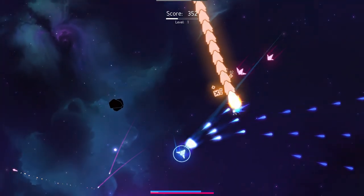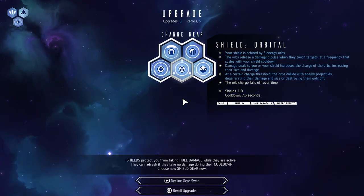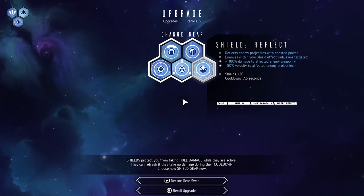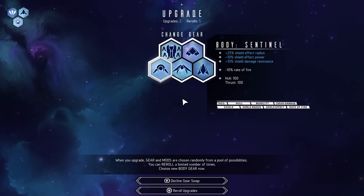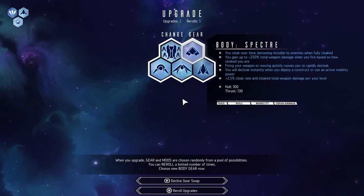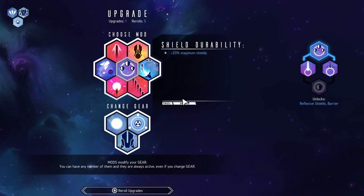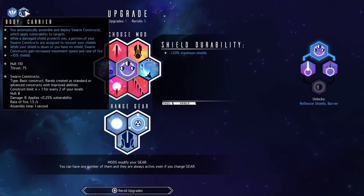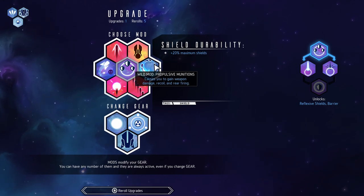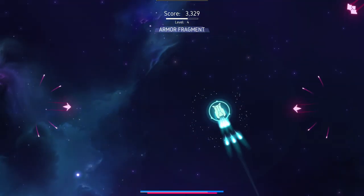I shoot some enemies, get loads of XP. Now I've got three upgrades to go. The next one is always a shield — I'll go reflect, that's the simplest. Then we get a ship type: Sentinel, Hullbreaker, Spectreous Cloak... I'm going to go Carrier, which gives me swarm constructs — loads of little ships around me. And I'll take Rapid Fire for now.